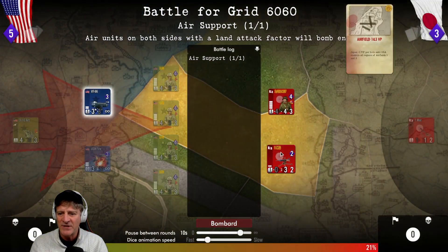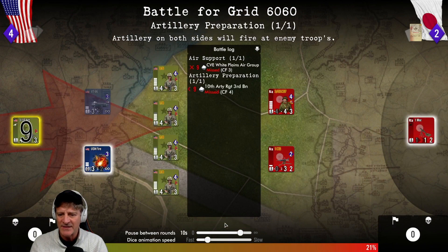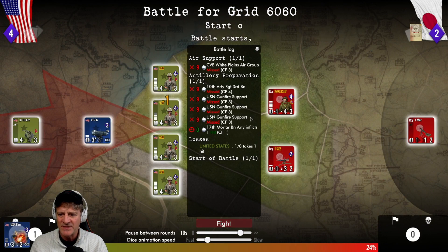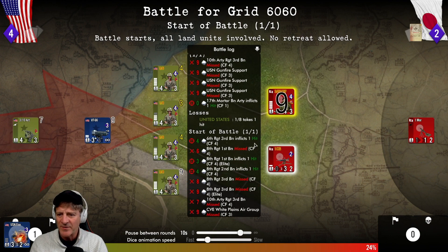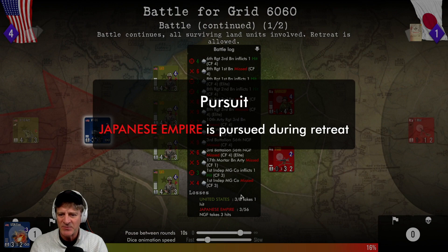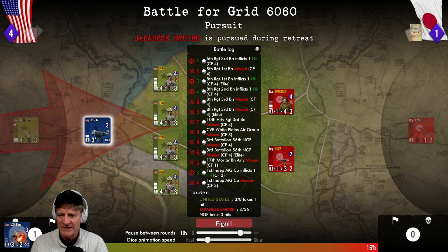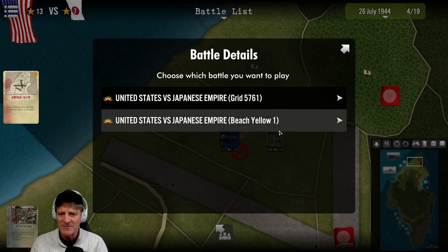Going to the north part of the island. Bombarding with our aircraft - we got one hit, but they hit us back. After some difficulty, we pushed them off and they retreated from battle. We had some success there. We cannot pursue because we don't have armor.